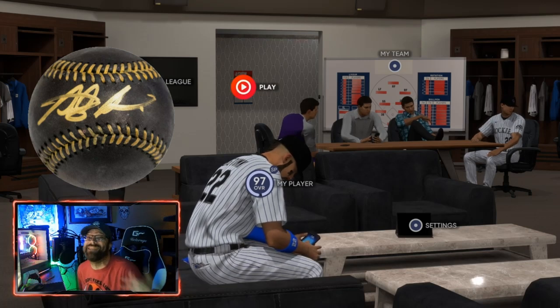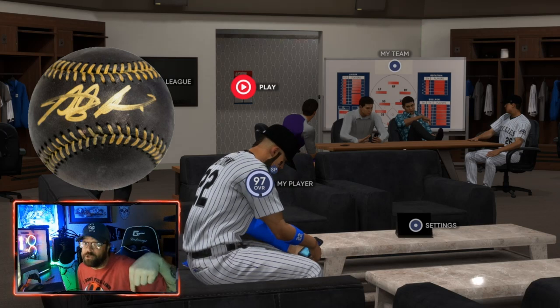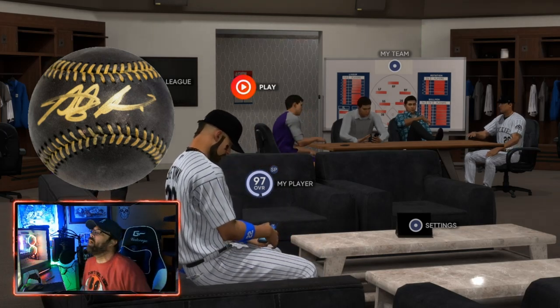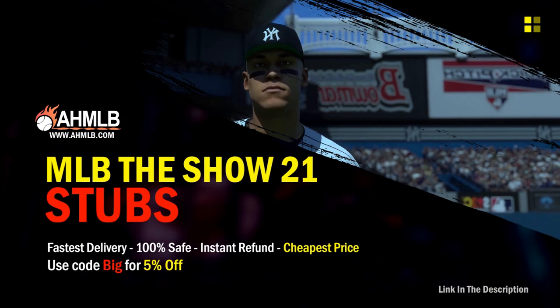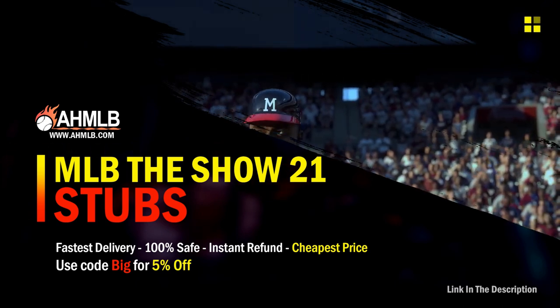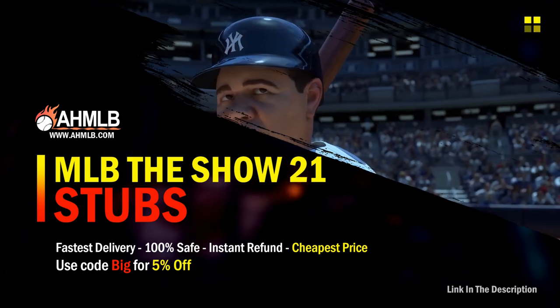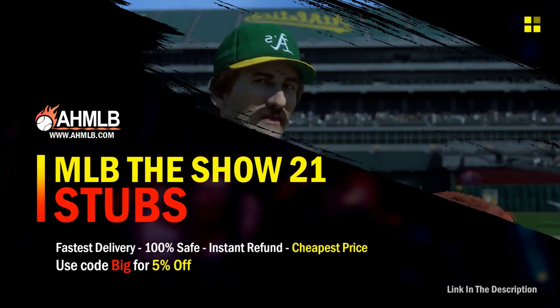We do subscriber Sundays every Sunday, so make sure to check me out here on YouTube. We'll be doing the stream here on YouTube live this Sunday as well. But first, make sure to check out our new sponsor AH MLB.com where you guys can get MLB The Show 21 stubs at discounted prices — the cheapest stubs in town. Use code 'big' for five percent off.